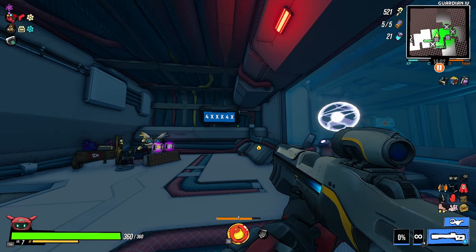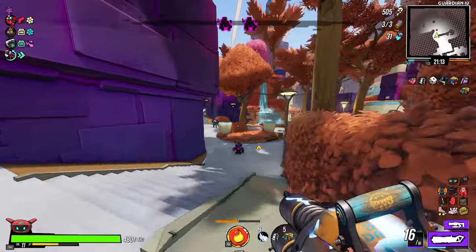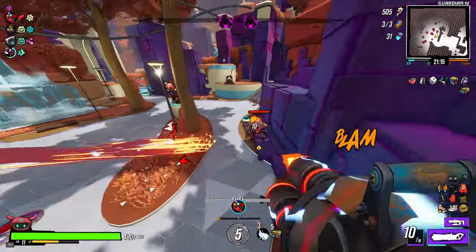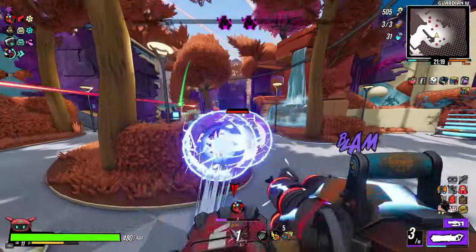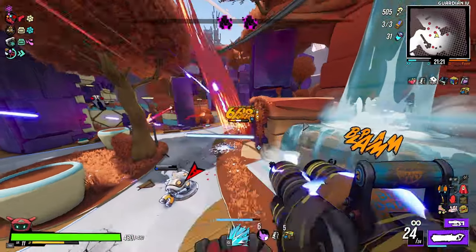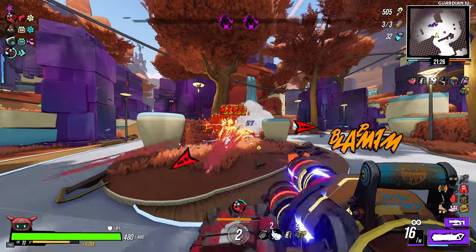And that is it — those are both methods to get Elementalist. Well, there is a third method and it's being an absolute mad lad and guessing 111,111 through 666,666 on the keypad. But yeah, I'll probably do that on my own one day and upload it. But don't do that — it's stupid.